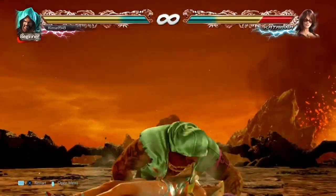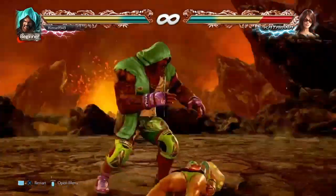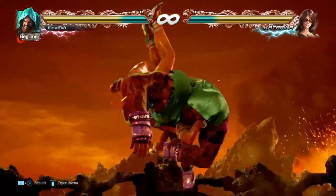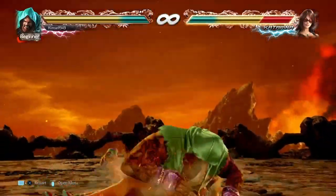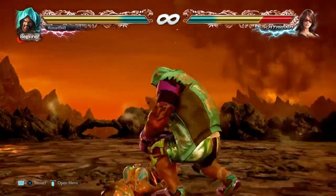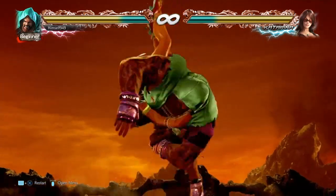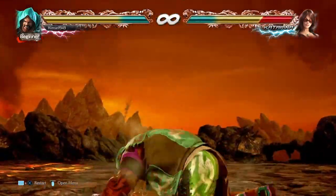On hit we get that chunky damage but we also get Oki, and the good thing is that they're at an angle so when they get up it's in our favour. Normally people tend to stay down or side roll and that's because it's often the safest option. To cover that we can use a combination of D4 and D3. D4 will hit both side rolls, wake up kicks, and hit standers. The downside is that it whiffs against back rolls and people lying still. D3 on the other hand does hit idlers and side roll right. It also still beats wake up kicks but it whiffs against side roll left and back rollers, and it can also be blocked by standers.